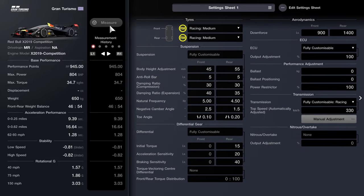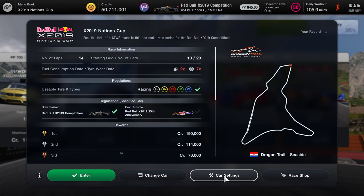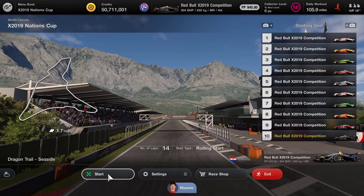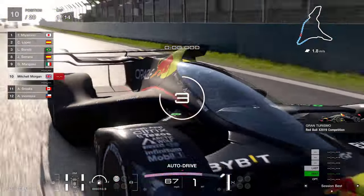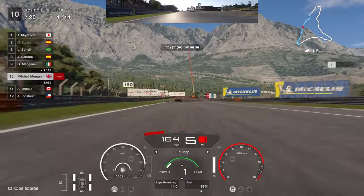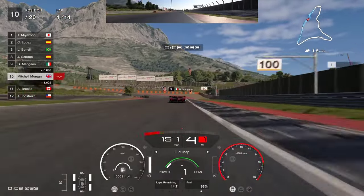I have adjusted the gearbox to be 330 kilometres per hour. That's probably the only difference I've made in there — it just gives us a little bit more on the long straights and an opportunity to catch the fast cars up ahead. This is the Red Bull X 2019 Nations Cup, Dragon Trail Seaside, 14 laps to go from 10th to 1st. I'm running this on power level 1, with traction control set to 2 and brake balance in the middle.